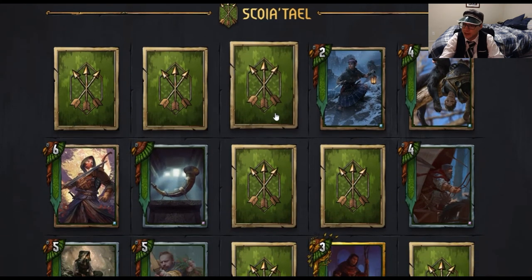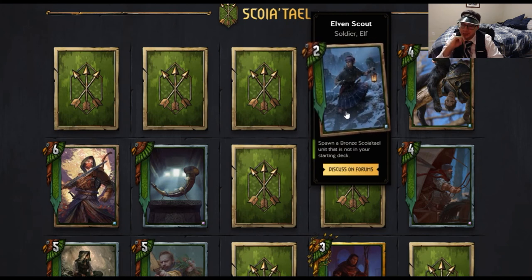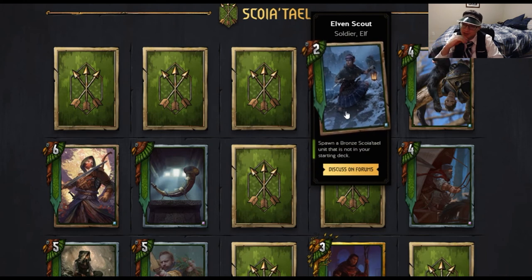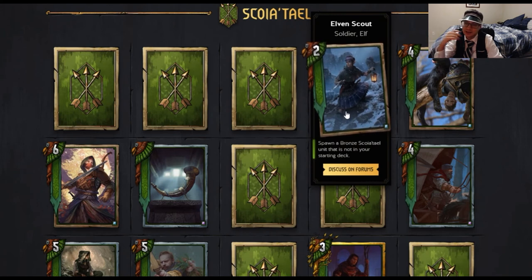Moving on to Scoia'tael — my faction. We have the Elven Scout — Soldier Elf. Spawn a Bronze Scoia'tael unit that is not in your starting deck. I like the fact that it's not in your starting deck because that could lead to some interesting synergies. There are a lot of Bronze Scoia'tael units you wouldn't put in your deck. If you're running Blue Mountain Commandos and have none in hand, you can use Elven Scout to play a Blue Mountain Commando and then pull three Blue Mountain Commandos onto the board. Outside of the new game mode, I don't see this card seeing much play — you wouldn't build your deck around Elven Scout.